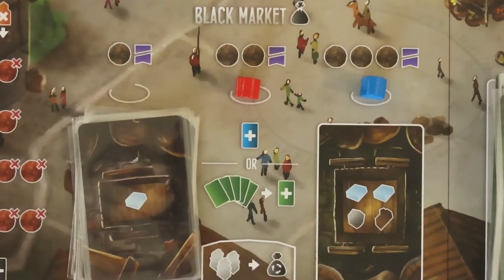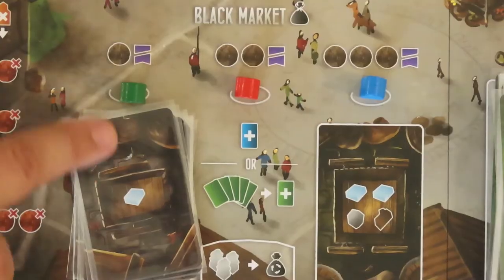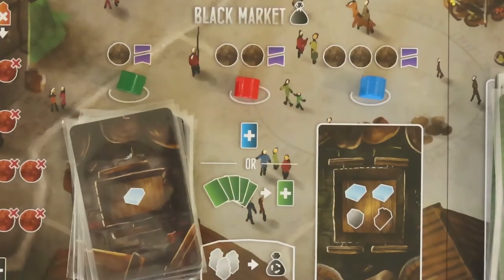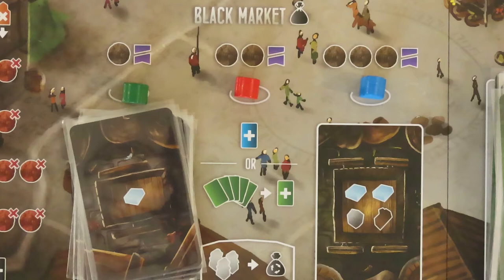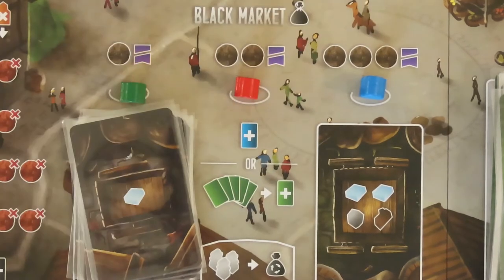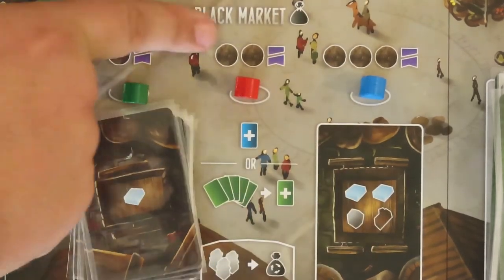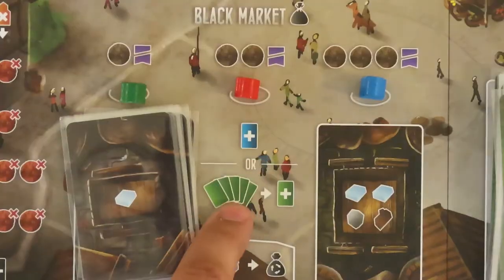The black market consists of 3 single worker spaces. If a worker occupies the space, you may not go there. To place a worker in the black market, the player must have 9 or less virtue. Each of these 3 spaces is tied to the action shown below it. The cost of going here is shown above. So the first space costs 1 silver coin and loses the player 1 virtue. Then they gain the shown resources on the card below it. The third space costs 3 coins and 1 virtue. They may gain the resources on the card below it. The middle space costs 2 coins and a virtue. They may either gain any face-up apprentice card or draw 5 building cards and keep 1. The rest are discarded under the deck. If the apprentice hired had silver coins on it, they may take them.